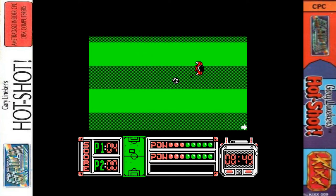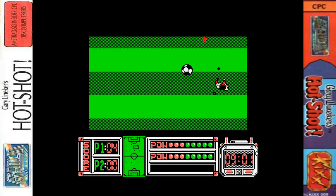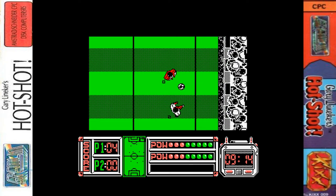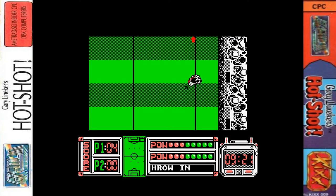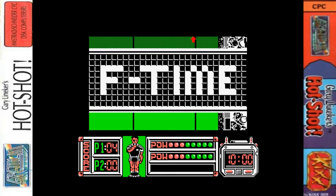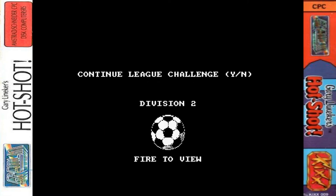We're now 4-0 up. I'm finding it easier and the difficulty really isn't increasing that much. Then a bug occurs - this sometimes happens with throw-ins; a sprite gets glitched. I think this is the only bug I've come across in the game, but thankfully we were 4-0 up and near full time, so we'll just gloss over that one.